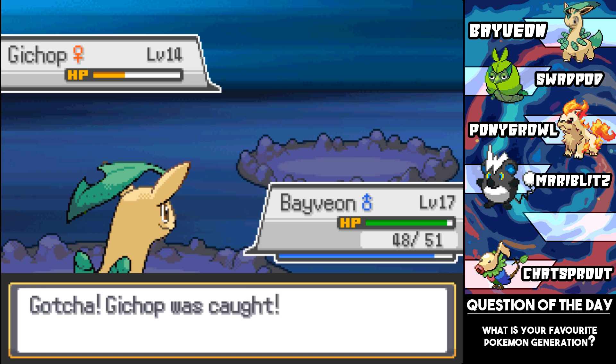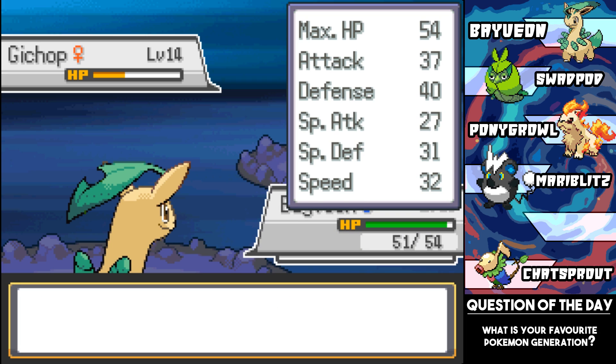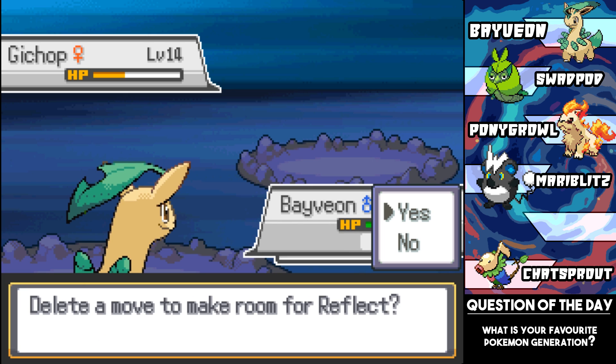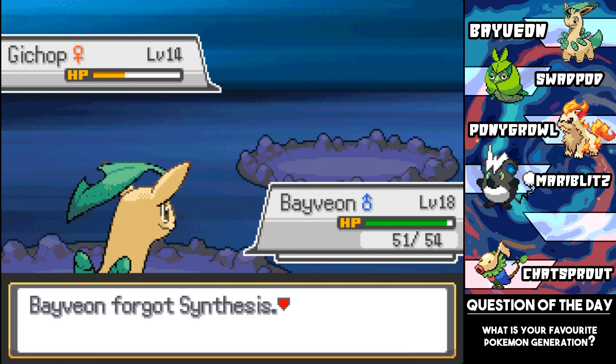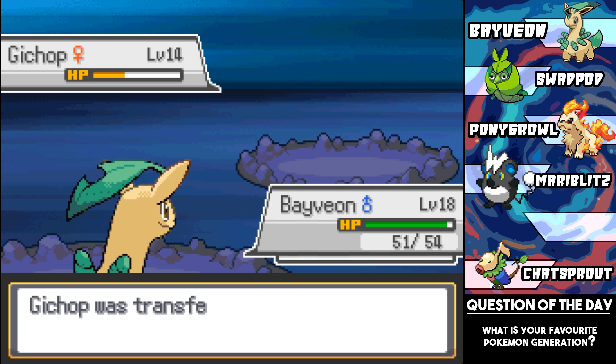Dude, Fusion Generation 2 is such a massive improvement over Fusion Generation 1. In Gen 1 there was like a handful of fusions - you'd get one after every gym and there weren't too many in the wild. But now already we have so many fusions, so many different choices we can choose from. It's great, I love it. Dragon Fighting - that is so good on the team.